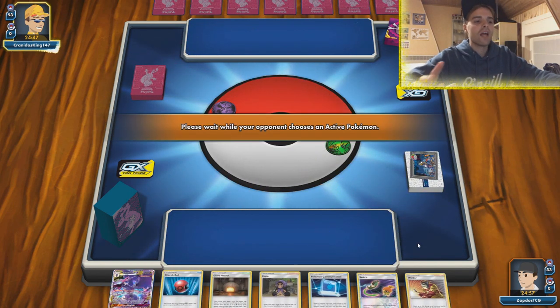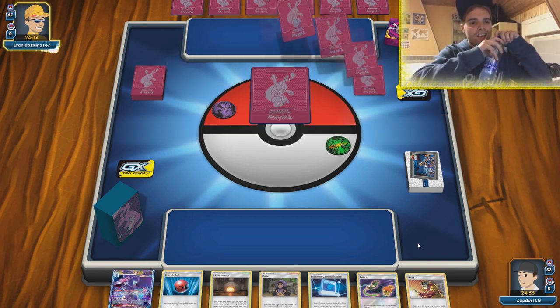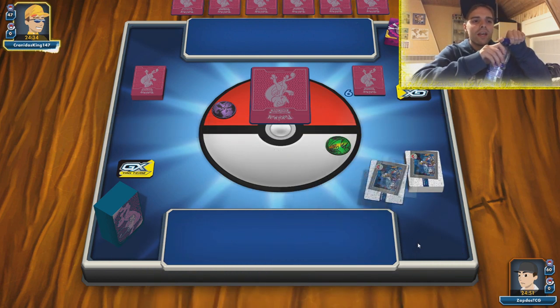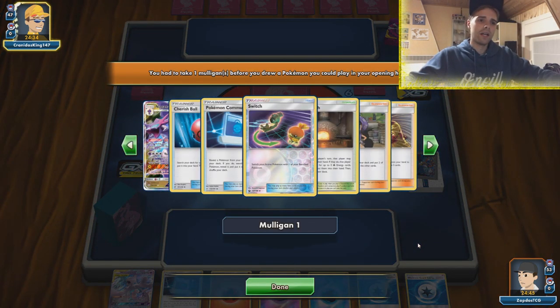And we don't have anything - no basics whatsoever. So the opponent will get an extra card. He has Mewtwo sleeves - is this gonna be a Mewtwo mirror? Find out. While the opponent is selecting their Pokemon we are actually gonna have to see what strategy we're gonna have to accomplish in this kind of scenario.